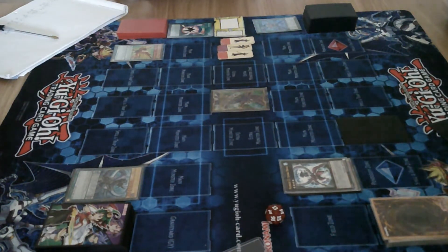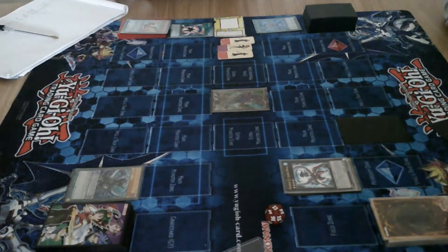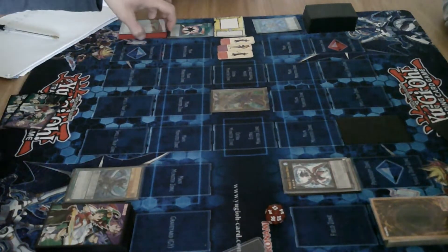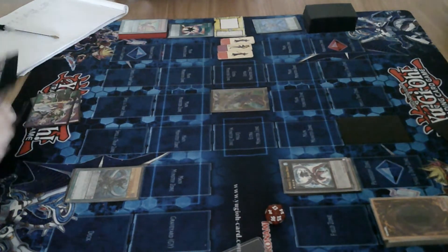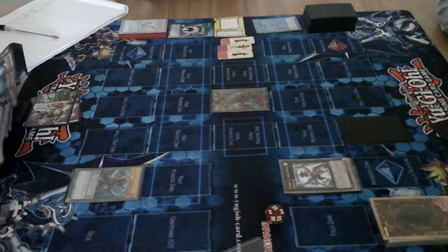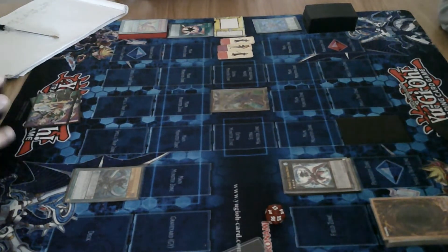I'm trying to think here. Use Sky Iris's effect to pop the Light Phoenix to add an Aldi's card. What is this machine going to walk past? It's the engine just walking past.